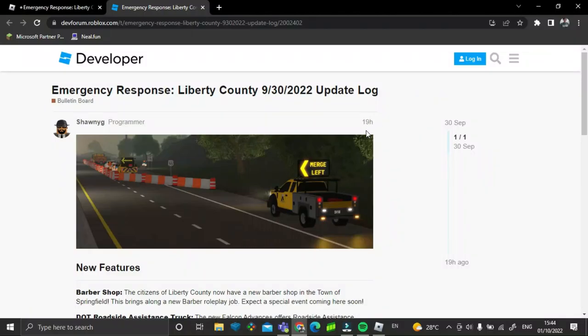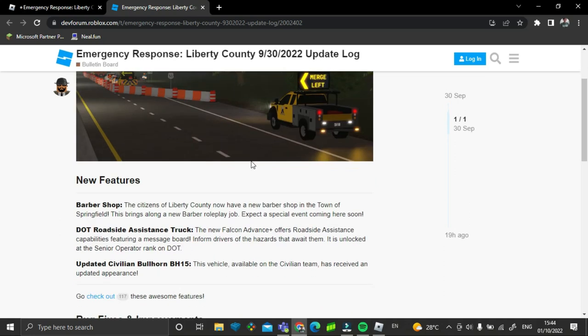Hey guys, what's up? So yesterday they added a new update: a new barber shop in Springfield, a DOC roadside assist truck, and an updated model for the Bullhorn BH-15.